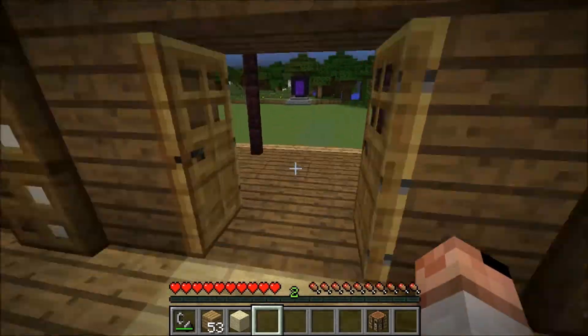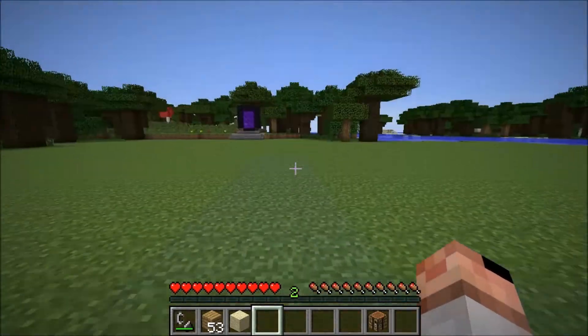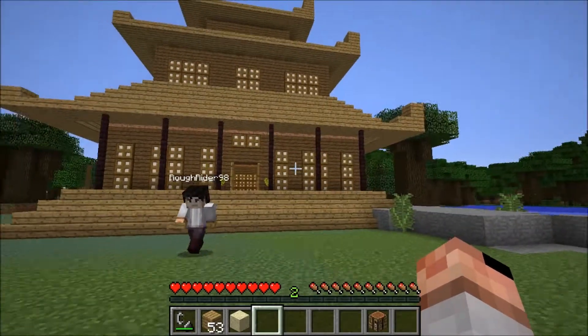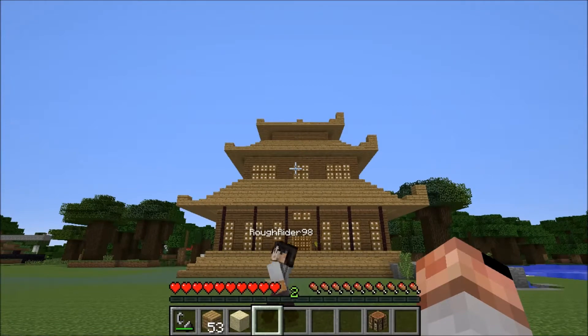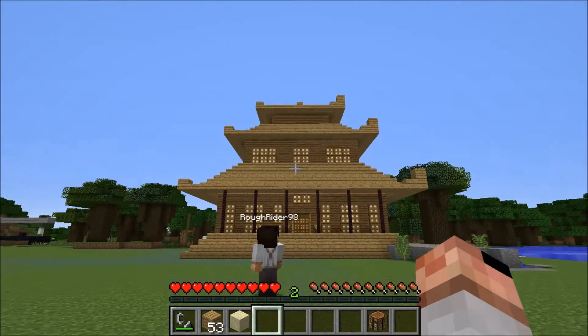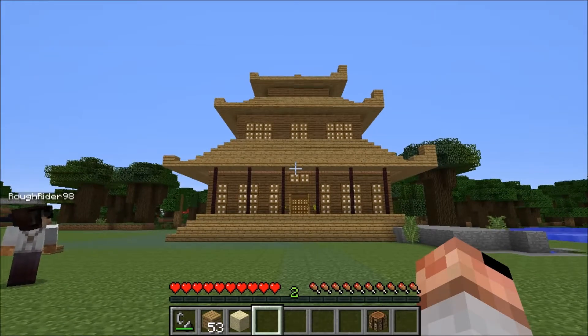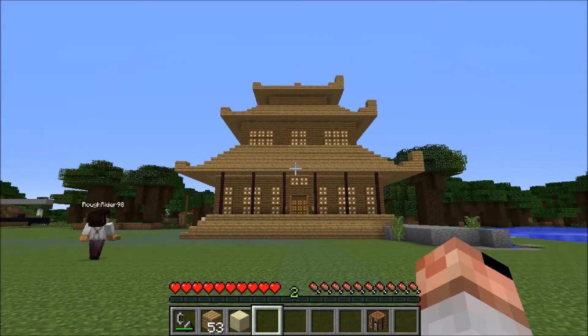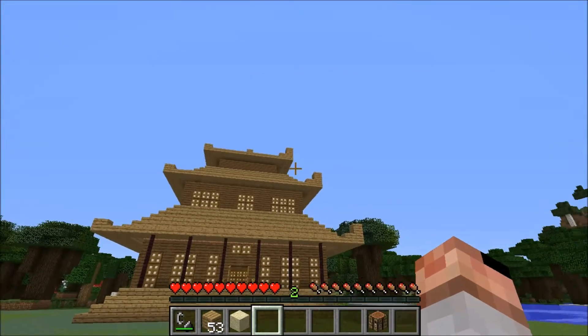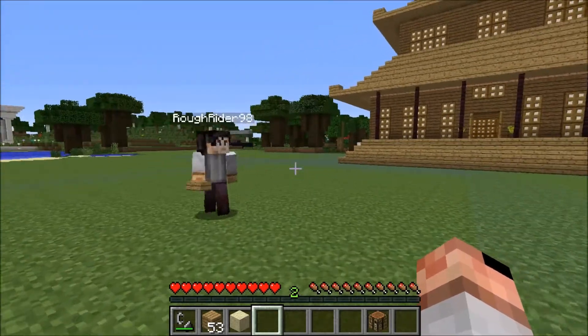You guys will have to tell us which cornices you like better, because Lauren and I had a little bit of an argument over it. The one on the left is more traditional for the style — a little less exaggerated — and I like the ones on the right. So let us know which ones you like better.